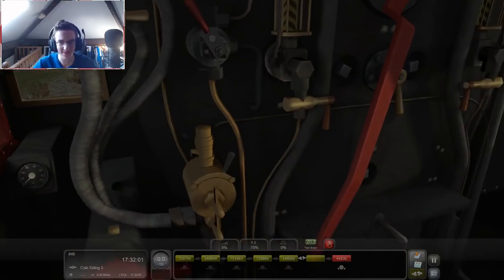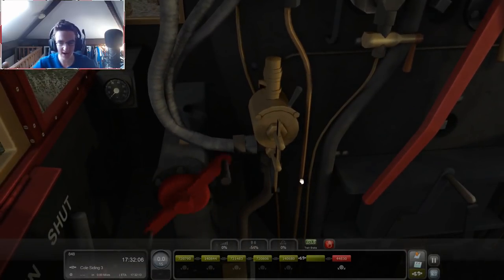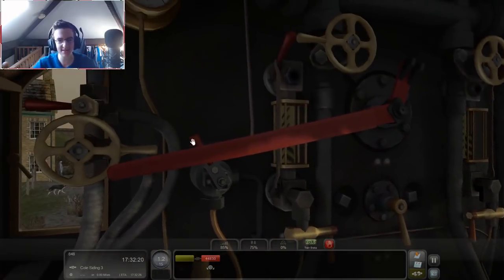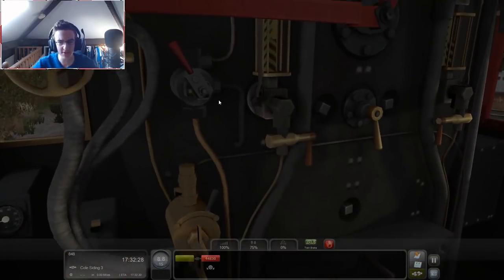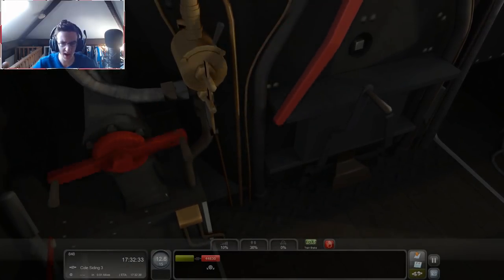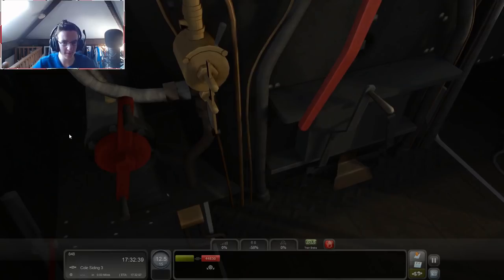That should mean that we can now go forwards. Go ahead and flick this lever across. All the way to 75%, please. And all we need to do now is go forwards. There we go. I don't believe we've got any brakes on at the minute. We're not coupled! Why are we coupled? Stop the train. Stop! We need to go backwards again, because I don't know what's going on but it's not working.